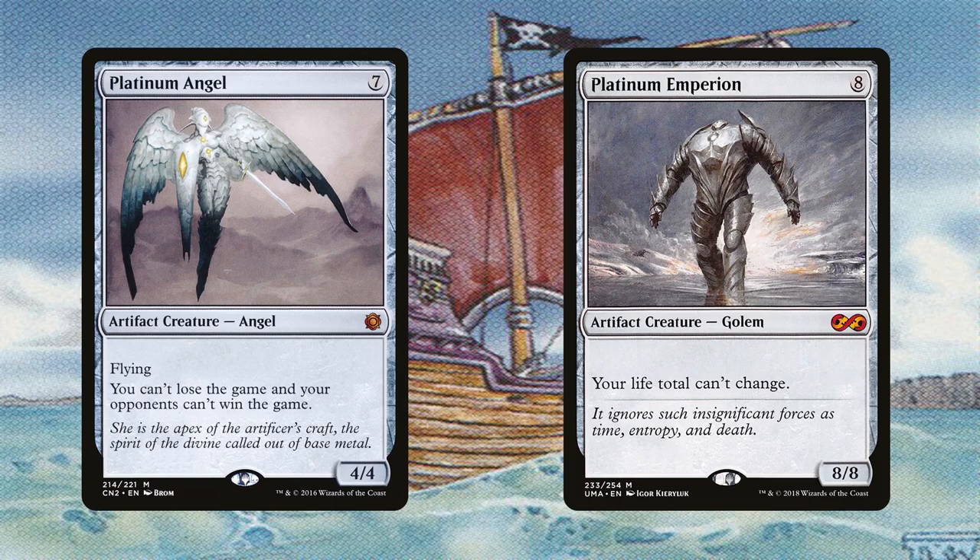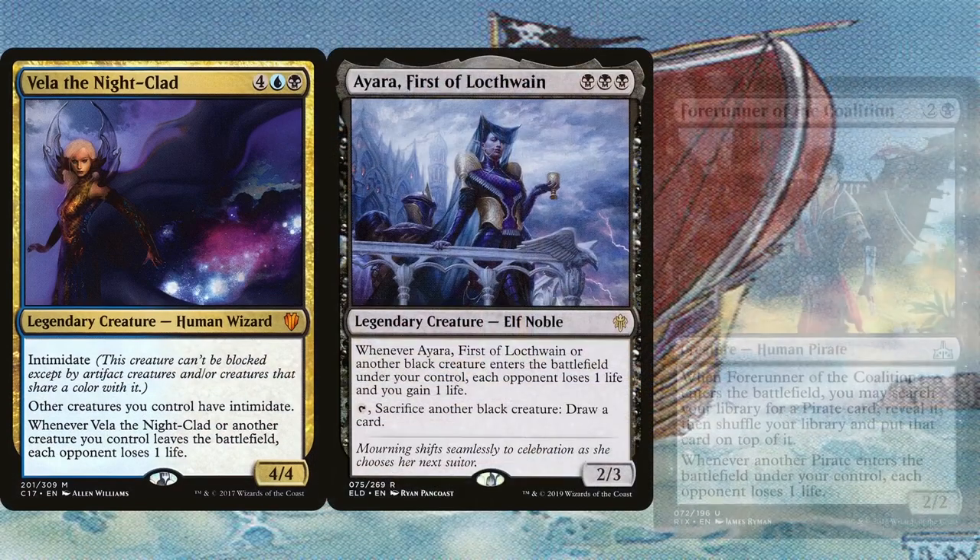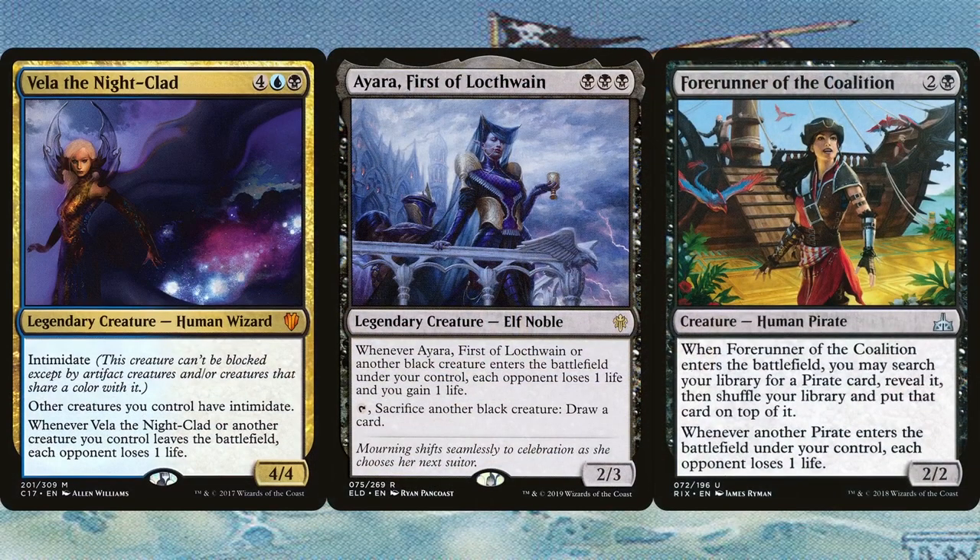As for capitalizing on this infinity, we can win the game thanks to Vela the Night-Clad, Ayara First of Locthwain, and Forerunner of the Coalition. With Vela, each time Ramirez leaves the battlefield, each opponent loses 1 life. With Ayara and the Forerunner, the table loses 1 life each time Ramirez enters the battlefield. As a bonus, Ayara also gains us 1 life. These cards are also great outside of the combo — Vela gives our creatures evasion, Ayara can draw us cards, and the Forerunner can tutor for a pirate, of which there are plenty in the deck.